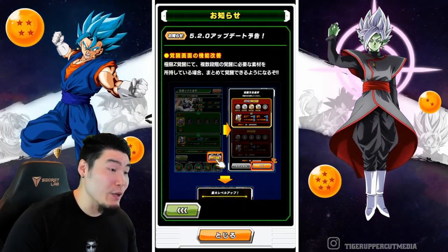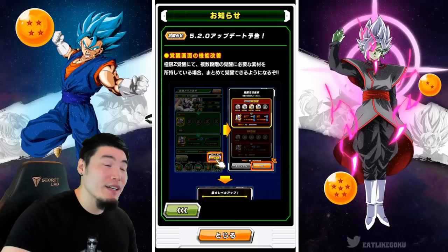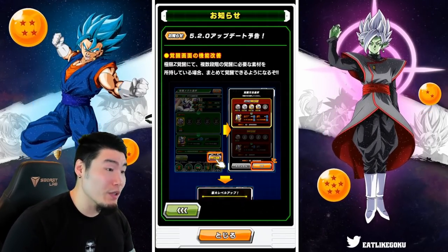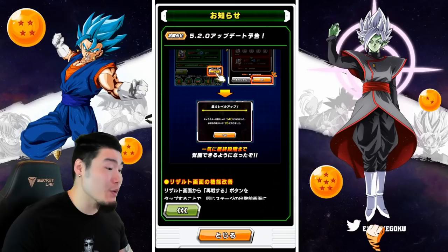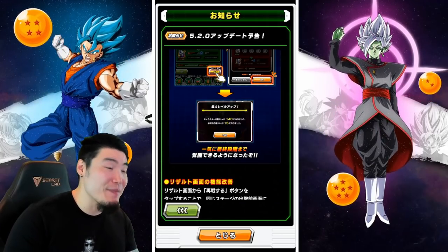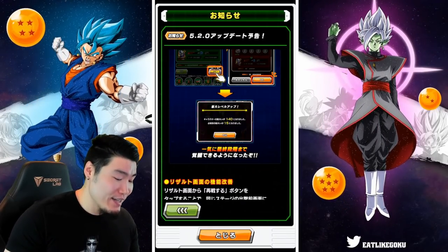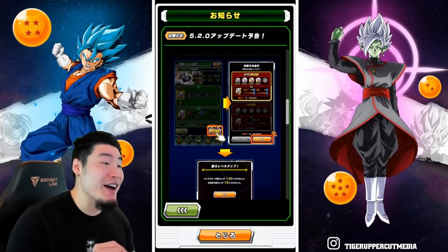Now there is a new button which will allow you to take a unit from level 120, Super Attack 10, to level 140, Super Attack 15 for regular Extreme Z Awakenings — all in one step, provided you have all the required medals. The example they used is the Final Form Cooler, and with a click of this one new button you can take him to fully Extreme Z Awaken status without having to flip back and forth between the Awakening and Training pages. This will definitely save people a ton of time, especially during Extreme Z Battles and Extreme Z Areas where you have 5 to 7 new Extreme Z Awakenings all at once. This is something I've been looking forward to for a very long time.